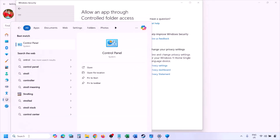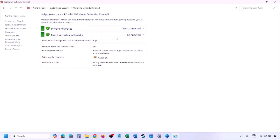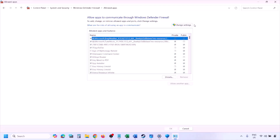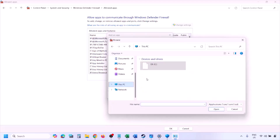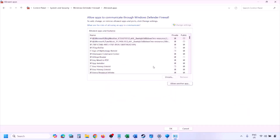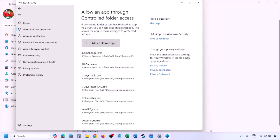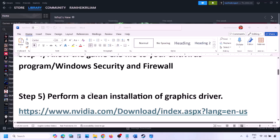Type Control Panel in the Windows search box, go to System and Security > Windows Defender Firewall, click Allow an app or feature through Windows Defender Firewall, click Change Settings, then Allow Another App, click Browse and go to the game installation folder. Select the game EXE file, click Open, click Add. Once added, click OK and launch the game and check.